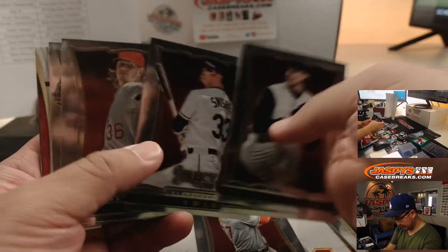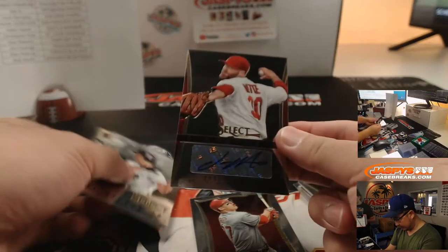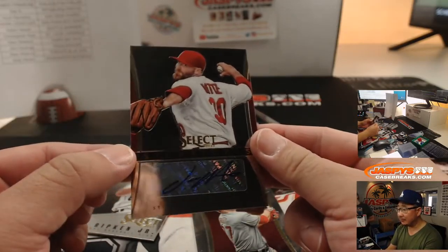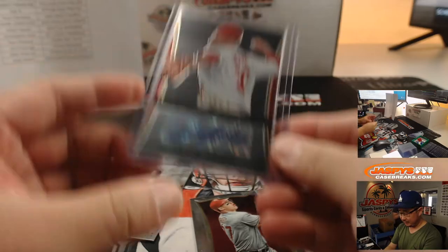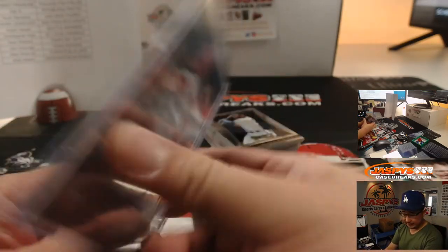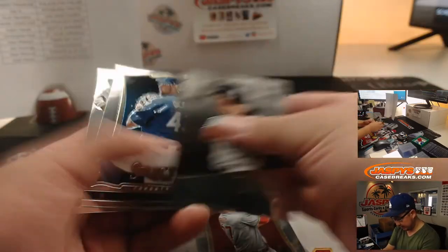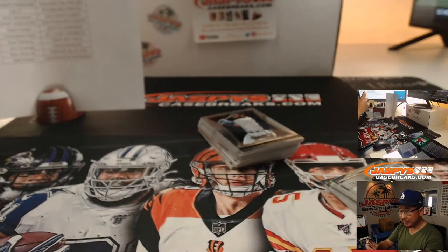There's a Mike Trout right there. Mike Trout silvers actually go for a decent amount. We've got Jason Mott. There's Jason Mott for the Cardinals — that's going to be for Chris Hoyt. And Josh S., you'll get the Mike Trout.